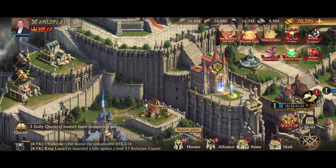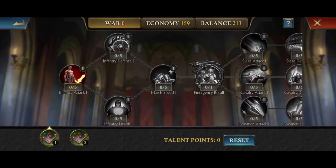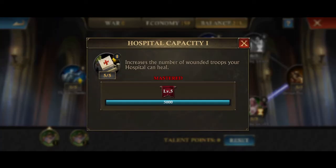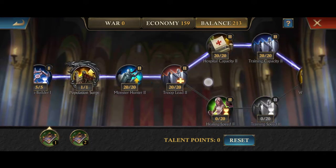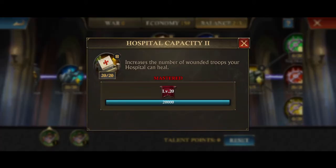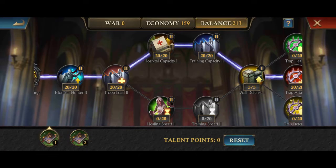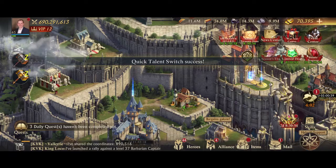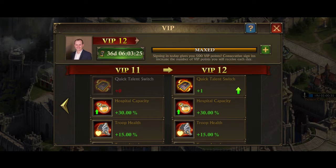You've also got the Lord Talents. If you go to your Lord at the top left and go to your Talents, it's in the Balance branch. You can see there is Hospital Capacity 1, where you get 5,000 places, and if you keep going down, Hospital Capacity 2 has a further 20,000 places. You can reset your points, or you can use the Talent Point Switch, which is available once you reach VIP level 12.